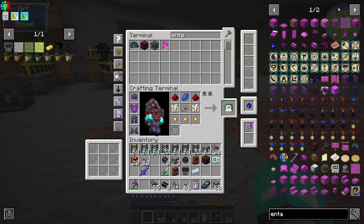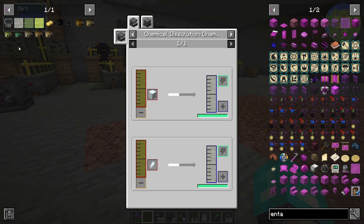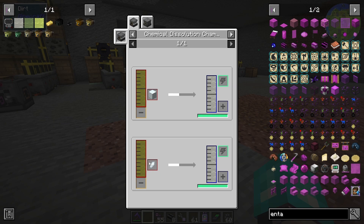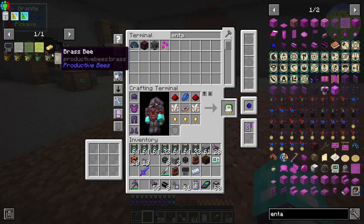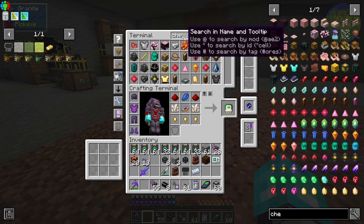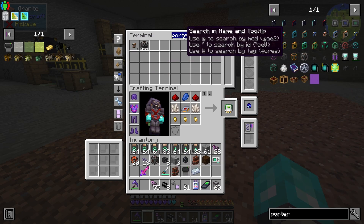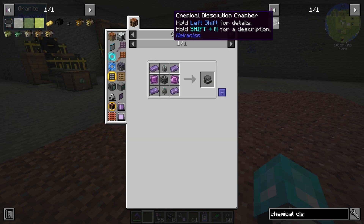What we're going to need to do now is remember how to get the actual hydrofluoric acid first. The chemical dissolution chamber with fluorite will give us hydrofluoric acid — with sulfuric acid. And then what machine is that? That is the chemical dissolution chamber. We actually probably should grab that porter real quick. The chemical dissolution chamber — which I do not actually have on autocraft. So let me get that real quick and I'll be right back.